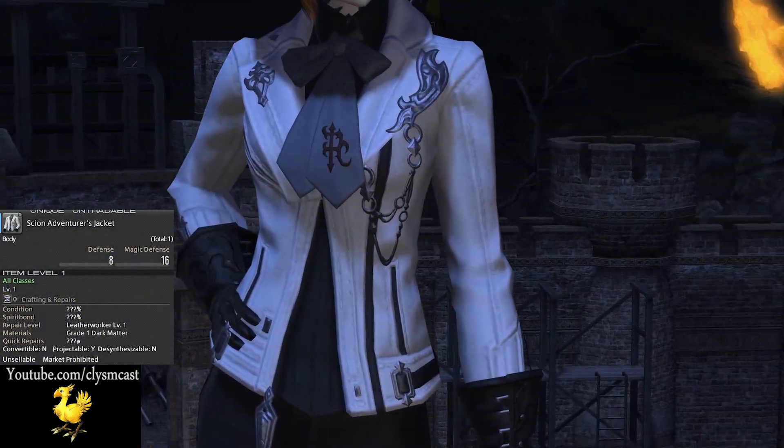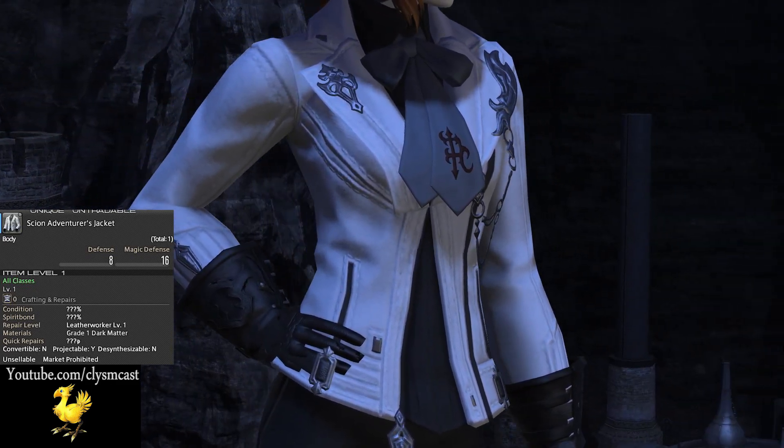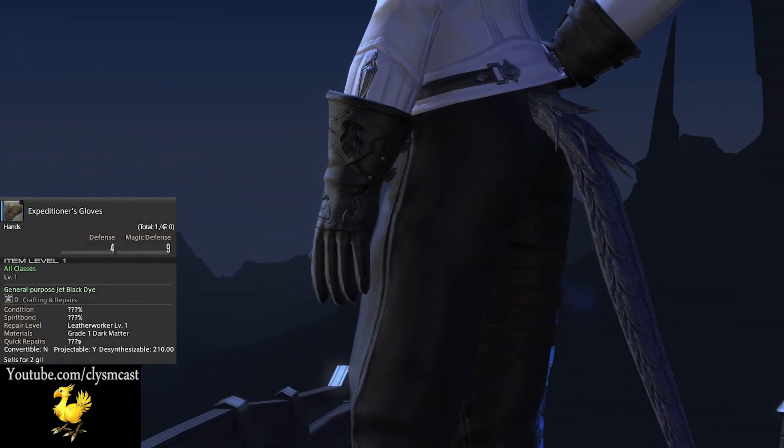The chest is the Scion Adventurer's Jacket. This is actually obtained through the main storyline, and as such you should have it during the completion of the Heavensward expansion.